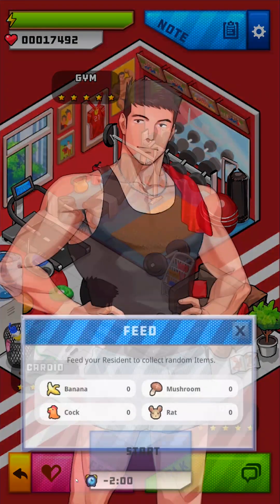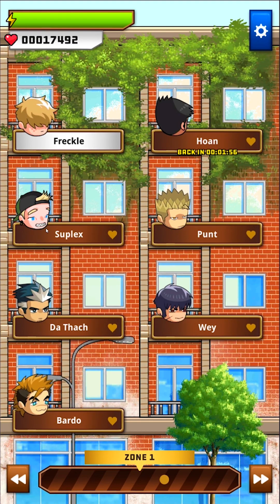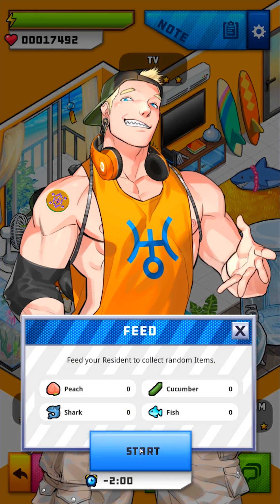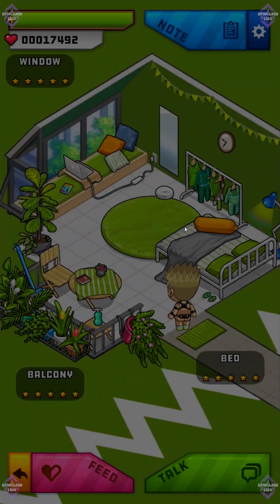The new feature lets you send residents to find items. Juan can get banana, chicken, and red feed — your resident collects random items. Start, two minutes. For Suplex you can get peach, cucumber, shark, and fish. Start, two minutes.